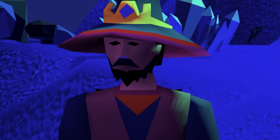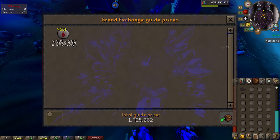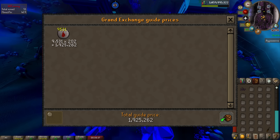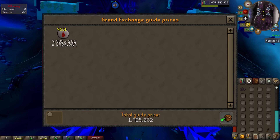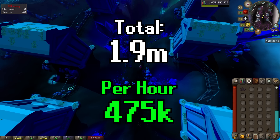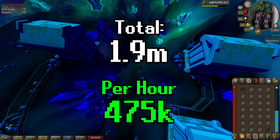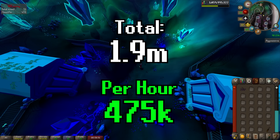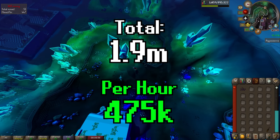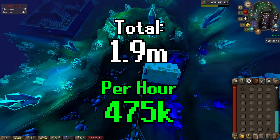In 4 hours of Blood Runes, I made 1.9 million GP using only the Remnants of the Eye — no Blood Essence, no Staminas, no Ring of Endurance, just pure profit. That comes out to 475k an hour. This will go up or down depending on your gear: Graceful would make slightly less, Blood Essence would make slightly more. I also have the 10% buff from the Elite Diary, but looking at 400 to 550k an hour is a safe estimate.